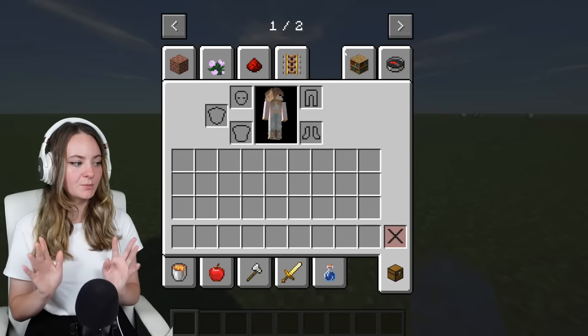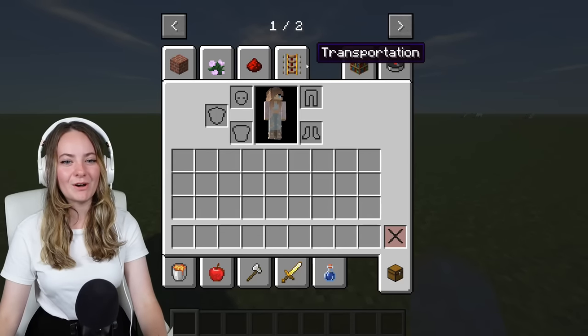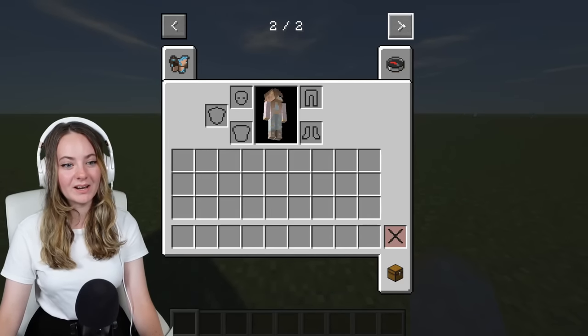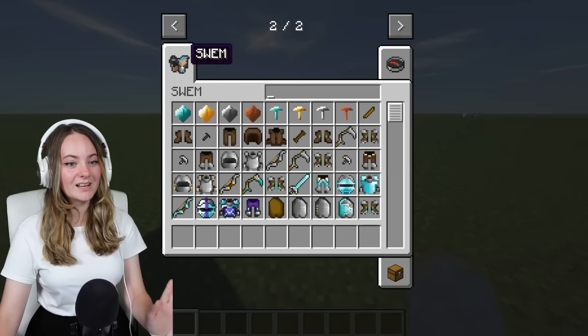Also, a bit of a different setup with the webcam - it's pre-overlaid, so you won't see me moving about, so I'm so sorry if I block something when I'm talking about it. Anyway, so I've got the mod set up, and as you can see, we've got page two in our inventory. And here it is - Swem, Starworm Equestrian. This is the first time I'm seeing this.